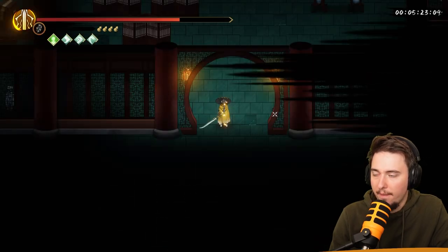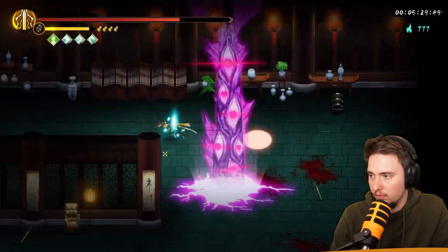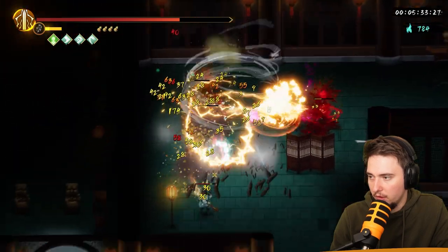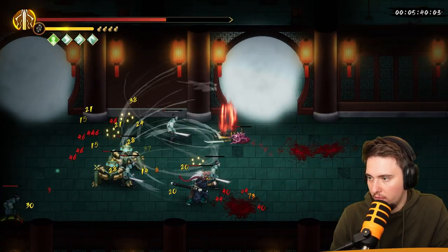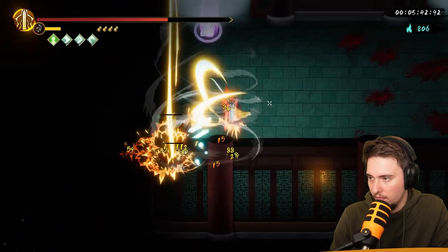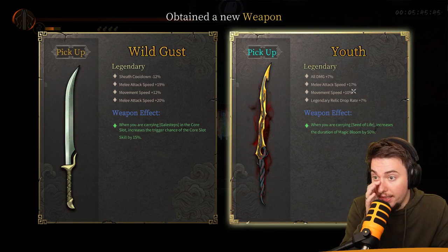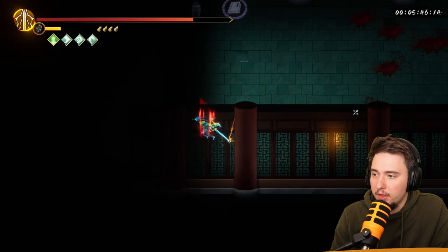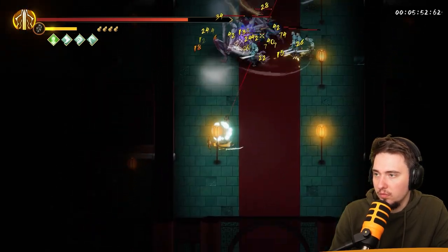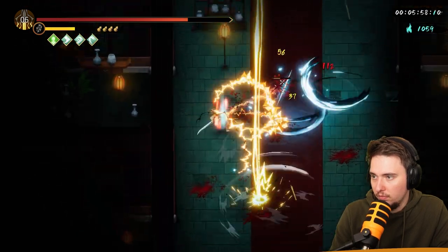Let's go for the elite — one is exploding, I need to move. Ouch. We killed it. Skill book: all damage, melee attack speed, movement speed, legendary drop chance. Give me those 200 souls and we're going for skill. We killed it.